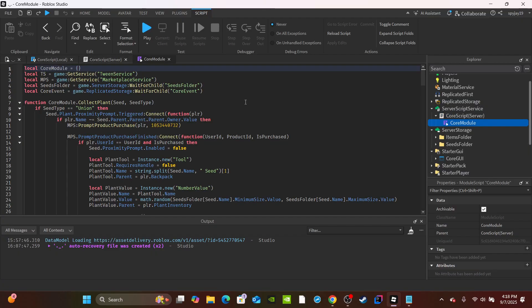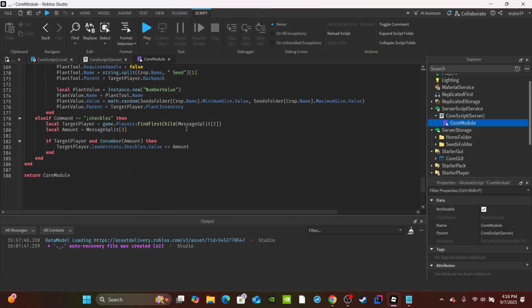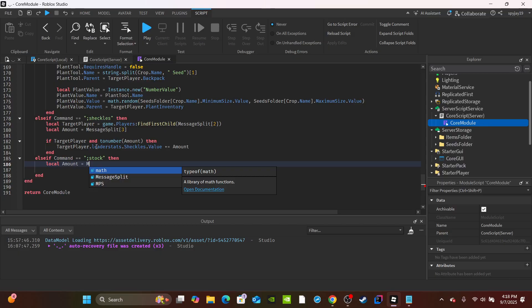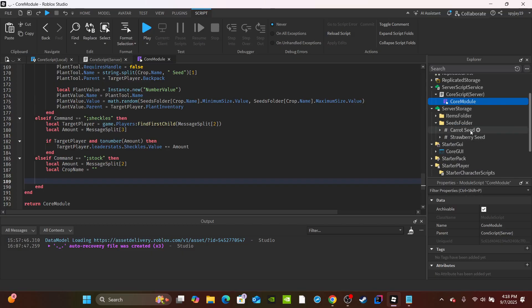Now open the module script. We're going to add an admin command so admins can update the crop amount directly. Add: `elseif command == ";stock" then`. Create a variable for the amount from `messageSplit[2]`. Create a variable `cropName = ""` — we need to build the string because some crop names have multiple words, like 'carrot seed' or 'pumpkin spice seed'. The command format will be: prefix, the word 'stock', the amount, then the crop name.